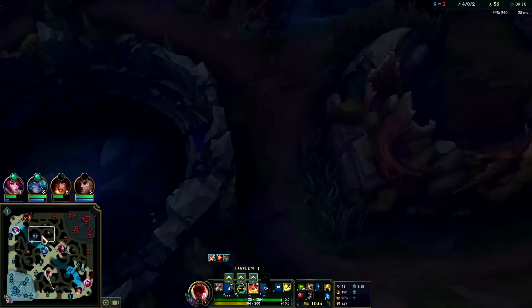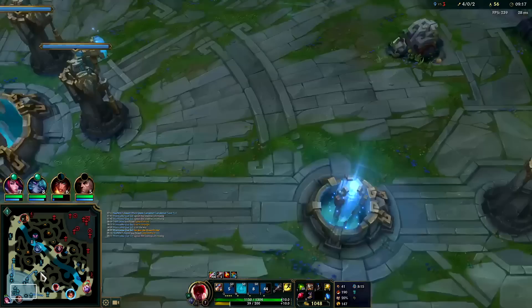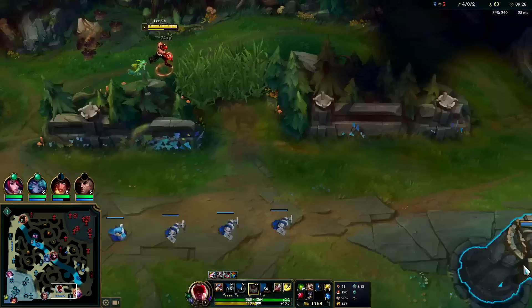Lee Sin — you pretty much always have to be looking at the mini map to make sure you're not missing out on an opportunity. My bot lane is resetting right now and enemy bot lane just got back to lane, so we could either go kill Amumu on red buff here or we can do Krugs into a bot lane gank. Sivir just wasted my time though — she should have recalled when Swain recalled, but instead she just stayed randomly for no reason.